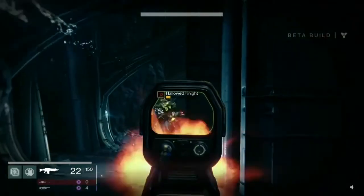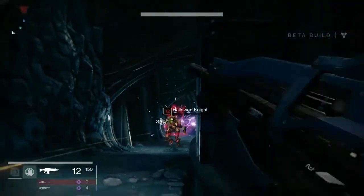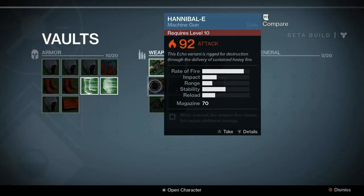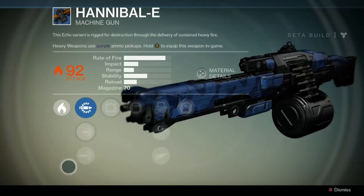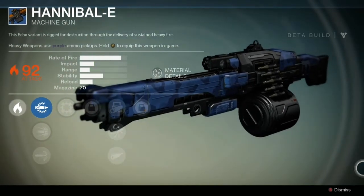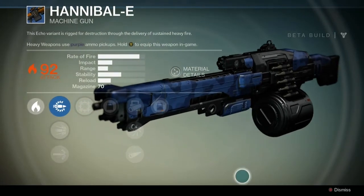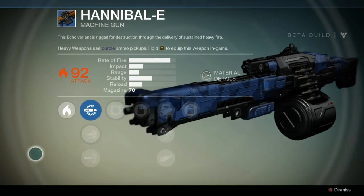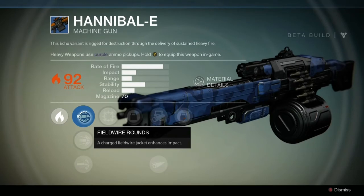Defeated some bad guy enemies. Here's a level 12 Hallowed Knight — there were two of them around that corner. We took them both out, of course, and we picked up some nice stuff. This is one of the items: the Hannibal E machine gun, 92 attack power with solar damage. This is a level 10 character weapon. It's a level 40 item, and it is absolutely awesome!